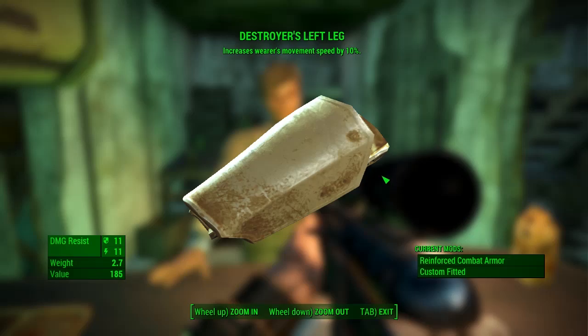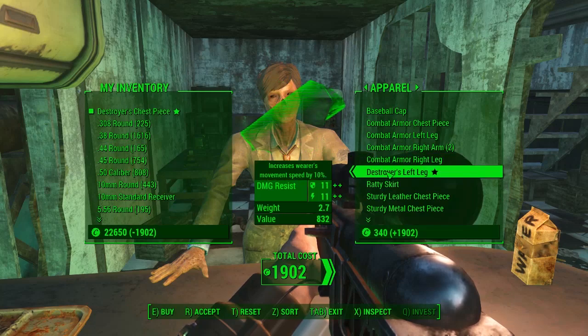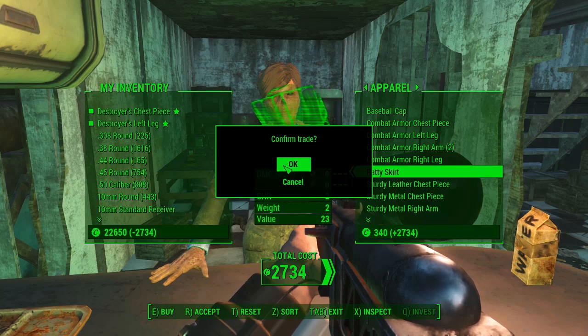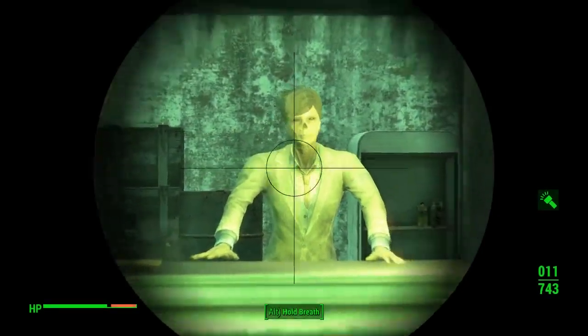The Destroyer's Left Leg increases the wearer's movement speed by 10%. So you'll get less damage from humans and 10% faster running speed movement for just under 3,000 caps total. That's a very, very handy little piece of kit really.